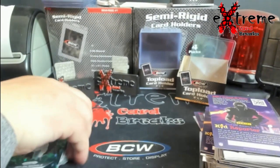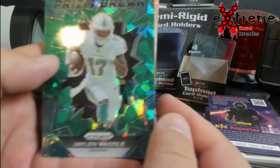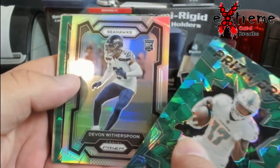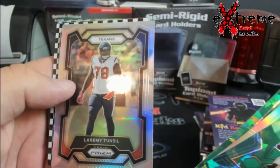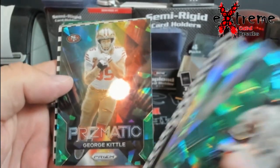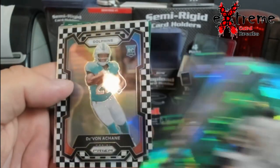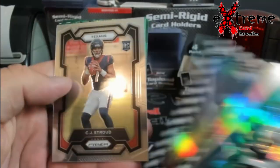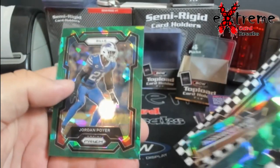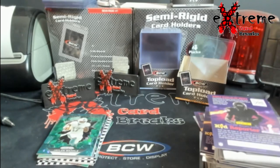So not bad overall. I forget what I was in this for — like twenty dollars or something, maybe twenty-five. So: cracked ice Wattle, Witherspoon silver, cracked ice Pollard, Tunzel, CD Lamb checkerboard — pretty cool. Don't know if any of these are especially special or anything — the prismatics. That's probably the hit of the box — Stroud base. Bijan green, Mosley, Poyer.